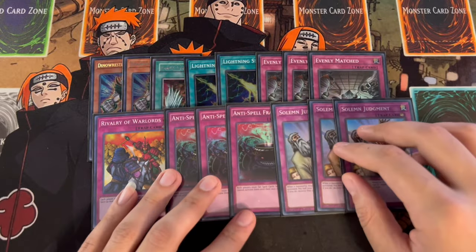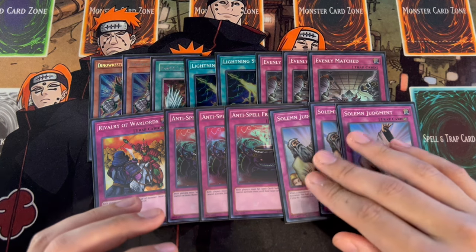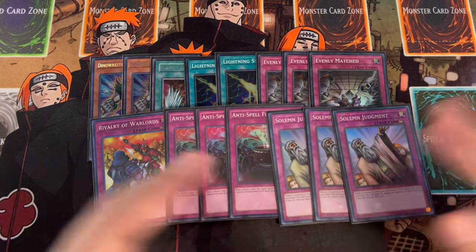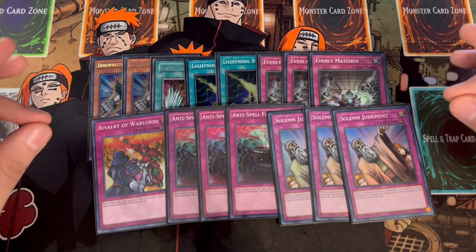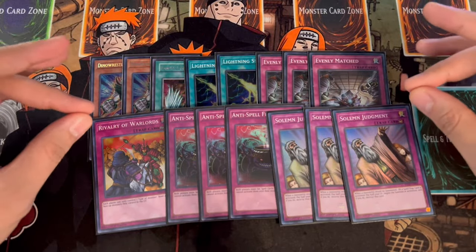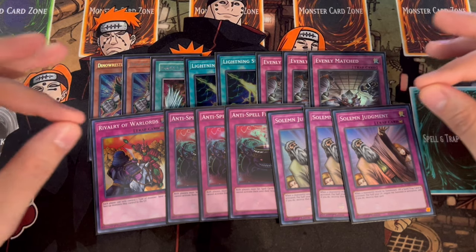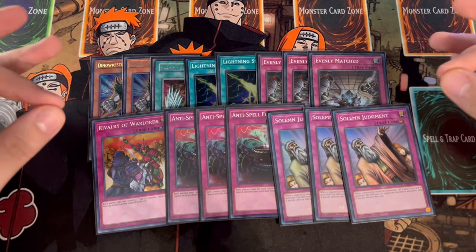Three Solemn Judgment — I really like siding this when I know I'm going first in games two or three, because it gives you that extra layer of disruption to protect the boards you make. That's it for the side deck. Keep in mind it's just a skeleton. If your locals is a lot of combo players, make sure you side for combo. If your locals is a lot of back row, make sure you side for back row. This is just a guideline.